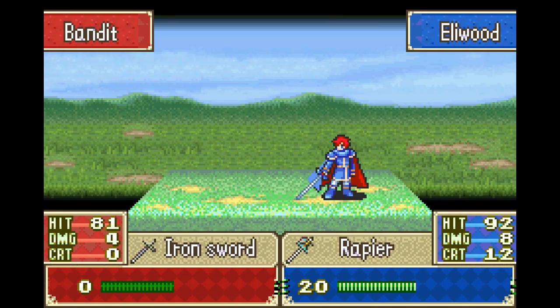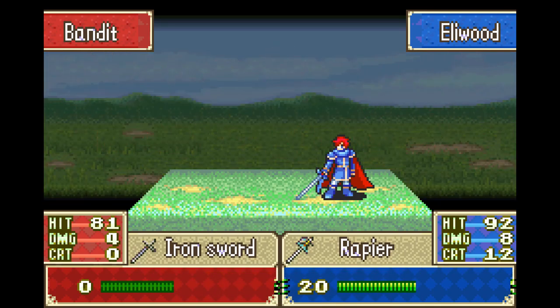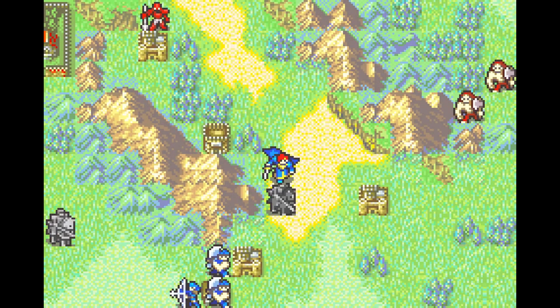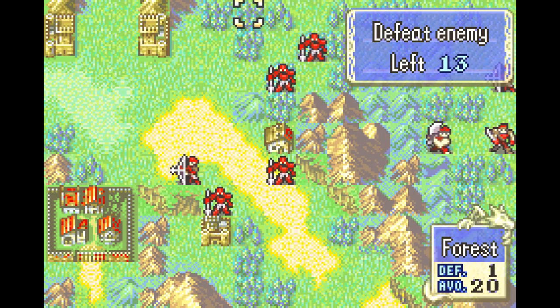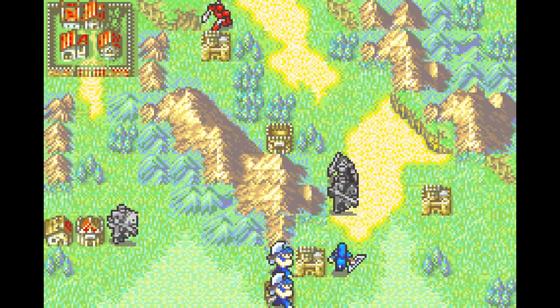I'm gonna put Eliwood out front, which is probably not a good idea, but oh well. If he doesn't level strength, there we go! At this point he's your second strongest unit. I try to make him that way — usually get him to level five and then let other units do some stuff. You don't get any units that are actually worth it for a few more chapters, so he's gonna have to do some stuff here.